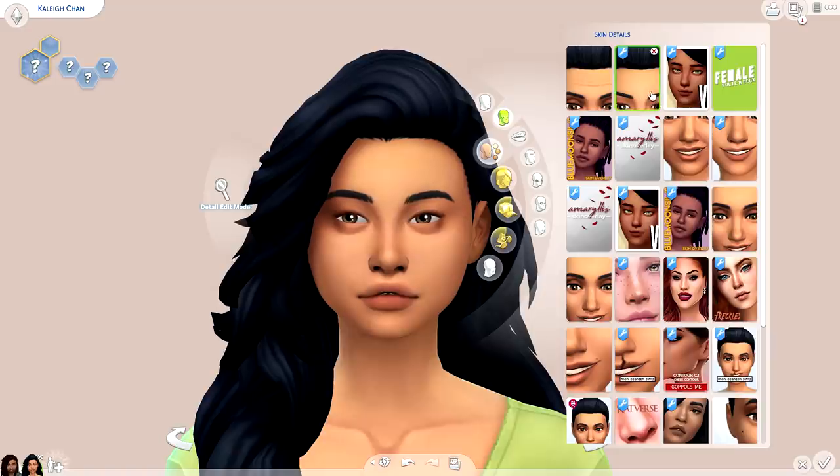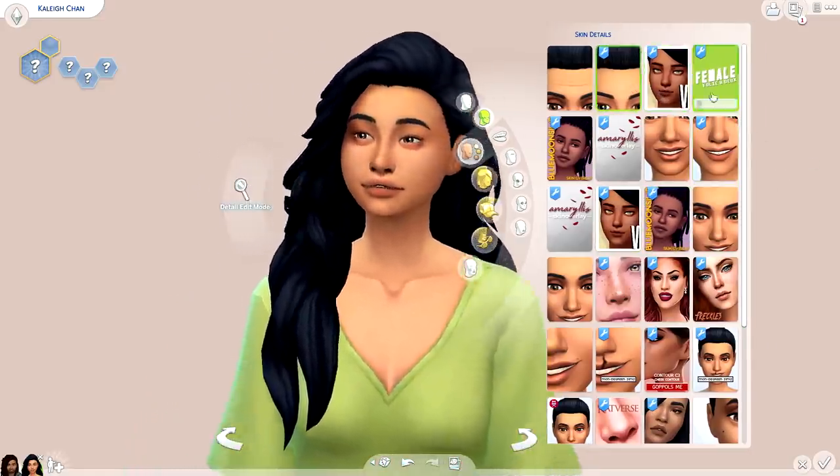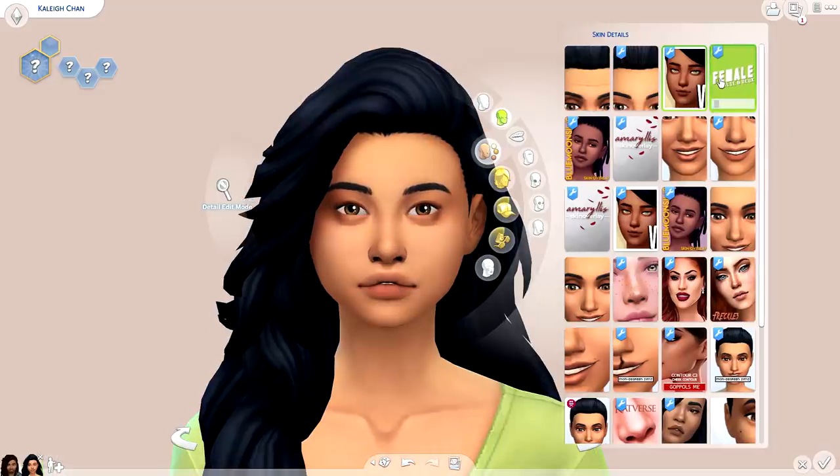I am so particular with my skin set — I have an exact nose preset I use, and a skin I always gravitate towards. I wanted to try something a little bit different, so I played around with a bunch of different skin tones and details. I really like these skin overlays — they're very prominent and create depth and dimension. This one here is actually my favorite because it's that perfect sweet spot between the skin I currently use and trying something different.